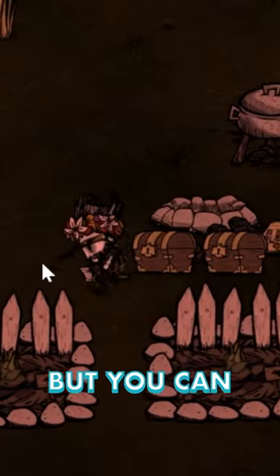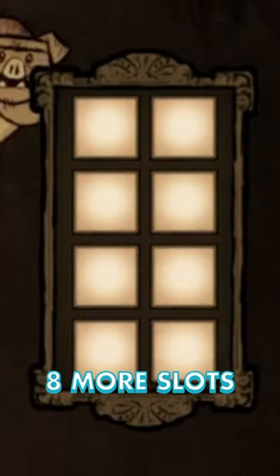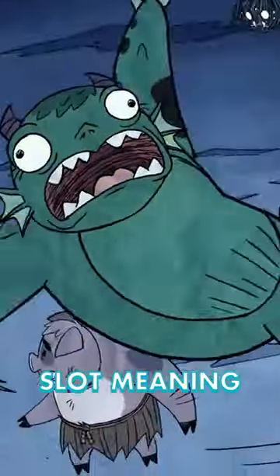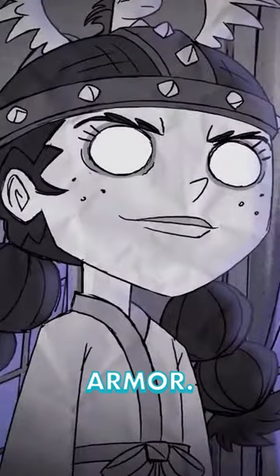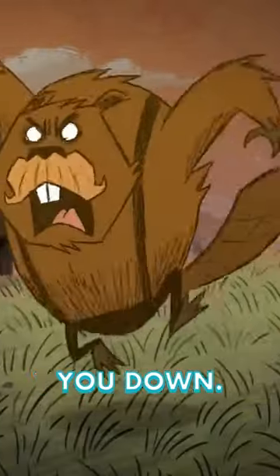Chests only store nine items, but you can build as many as you want. You can also craft a backpack for eight more slots, but it uses your chest slot, meaning you won't have any armor. There's also the more expensive piggyback with 12 slots, but wearing it slows you down.